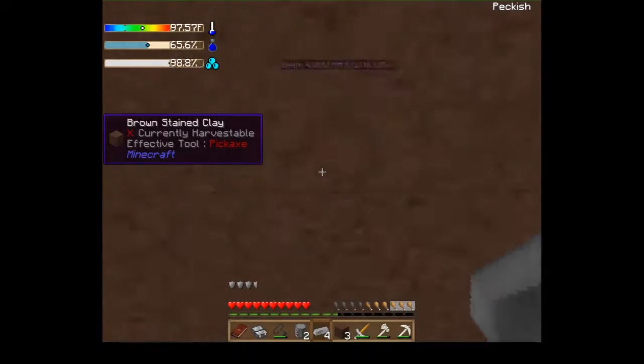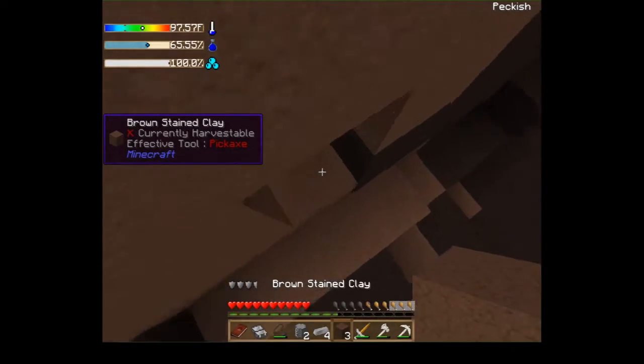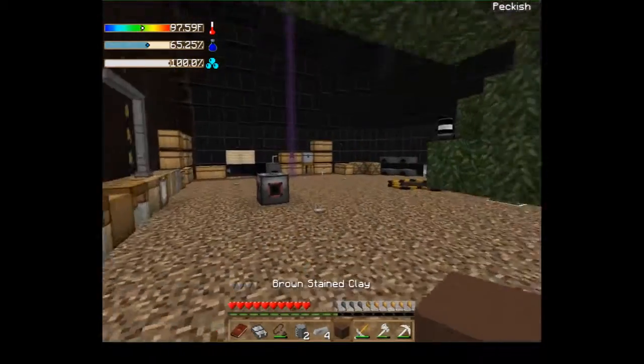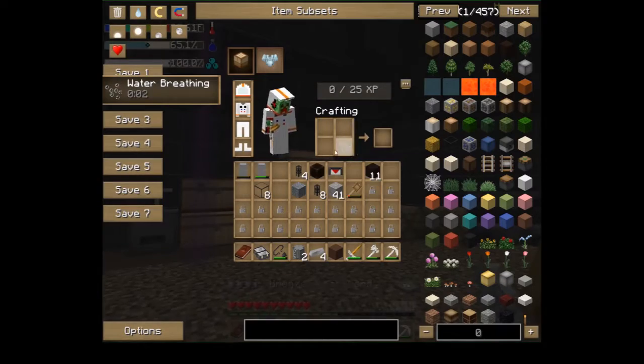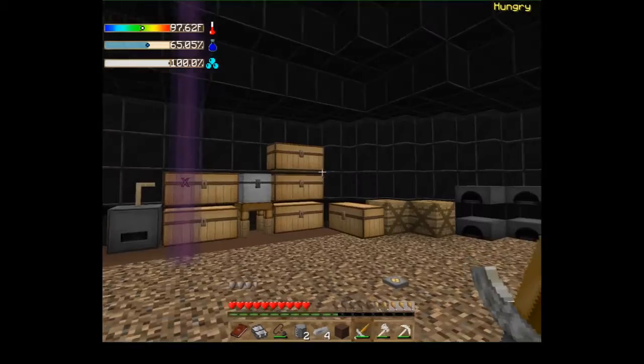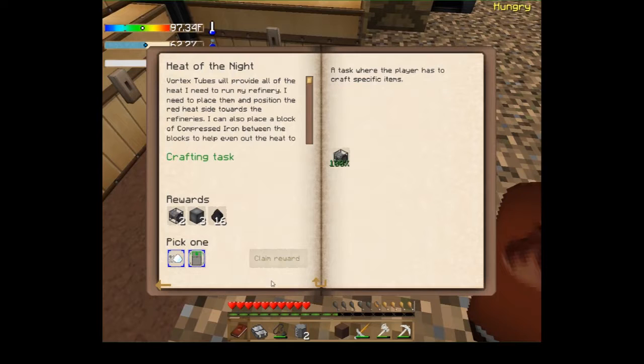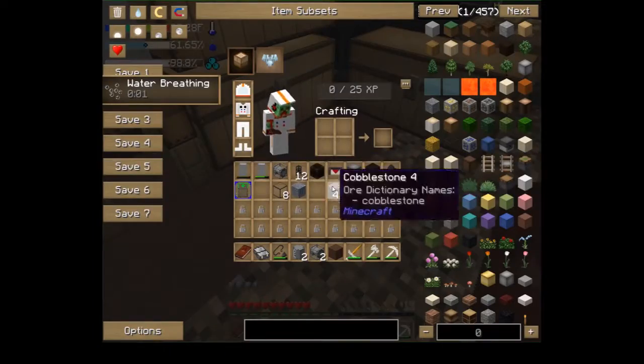It doesn't look like it blew up any part except this part, which I can put back. There we go, we got that, and then we can claim. Speed upgrade or volume upgrade — let's do volume upgrade. Tube, block of compressed and gold. That gives us a bunch of that.